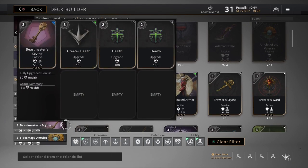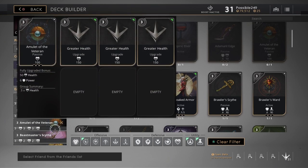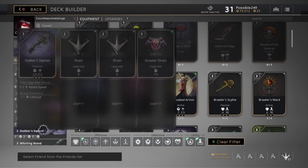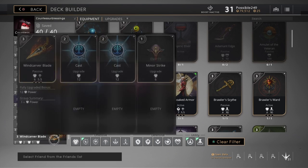I've got just a little bit of different stuff here, as you can see, to make it interchangeable for the most part in case I need more health. But that is my Countess build.